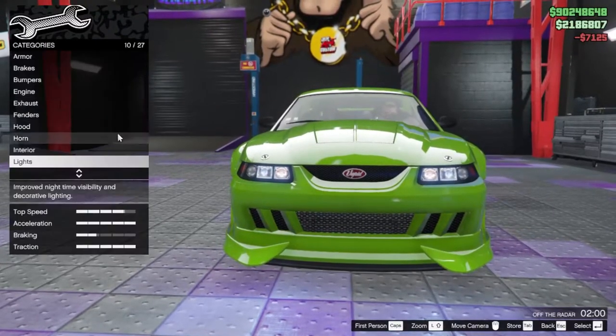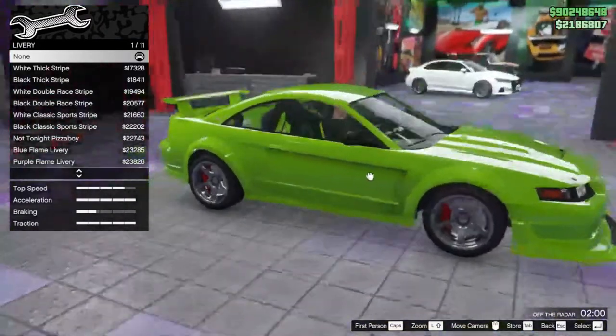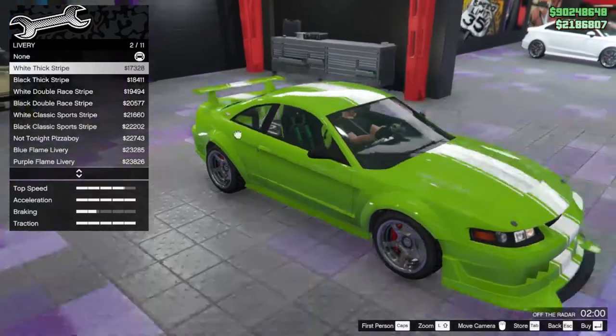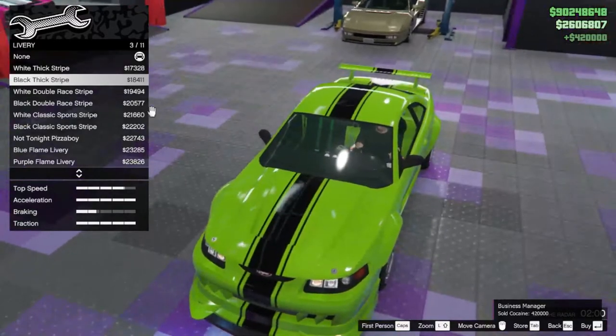Lights and headlights are your normal stuff. There's underglow too. For liveries, there are over 11 — let me show you all of them. We've got the white thick stripe, normal stripe down the car, and a black version of it.